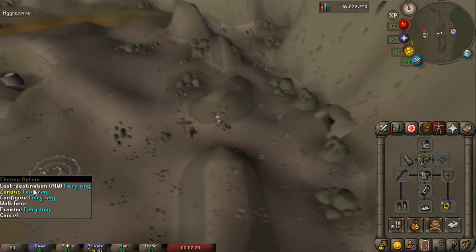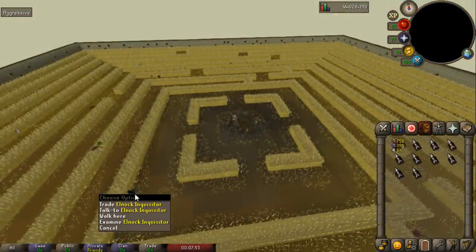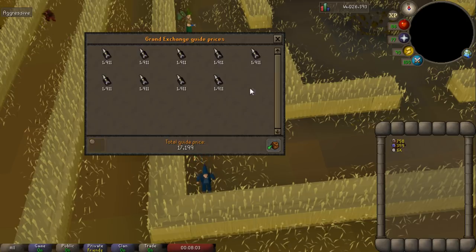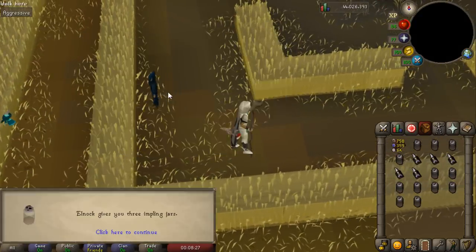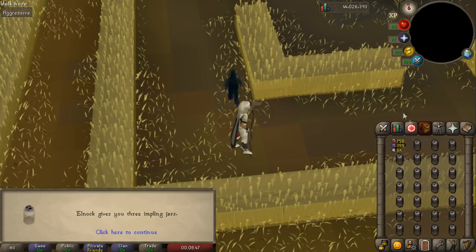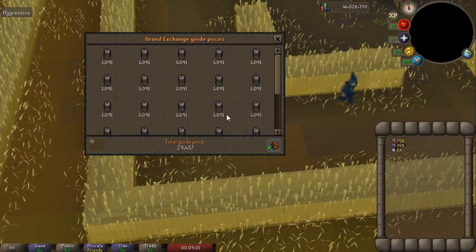Teleport to the fairy ring and go to Zanaris, then run over to the wheat field and enter Puro-Puro. Inside, find the NPC Elnock Inquisitor and trade him. The nine jars cost around 18k total. Go to the impling jar section, hit okay, and repeat nine times — each exchange makes around 1k profit. After doing all nine you'll have a full inventory of impling jars worth over 1k each, netting around 10k profit per run. Currently getting around 400 to 500k an hour, which is very decent considering the level requirement.